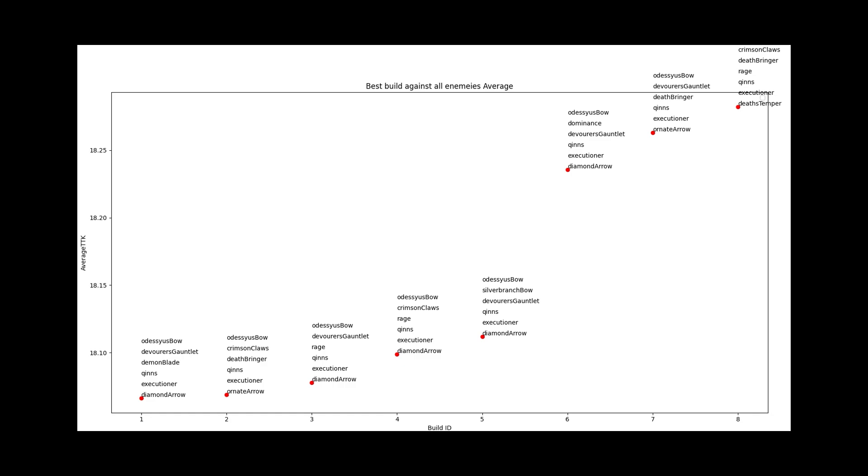Now with all that information, here's what I've filtered for: the top 10 builds that will kill the enemy team in the least amount of time possible. Bladed Boomerang isn't included, but Diamond Arrow is re-added, and every single build contains lifesteal. The top build is Odysseus' Bow starter, Devise Gauntlet, Demon Blade, Kyn's, Executioner, and Diamond Arrow — killing the entire enemy team in about 18.09 seconds. A close second is Odysseus' Bow starter, Crimson Claws, Deathbringer, Kyn's, Executioner, and Ornate Arrow.